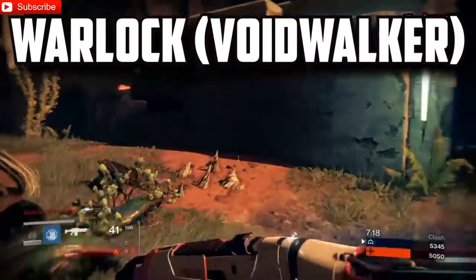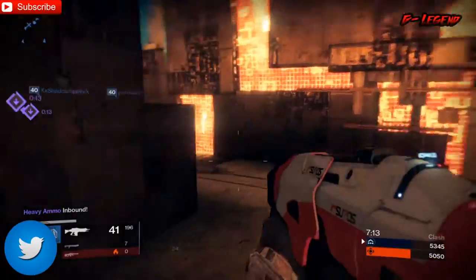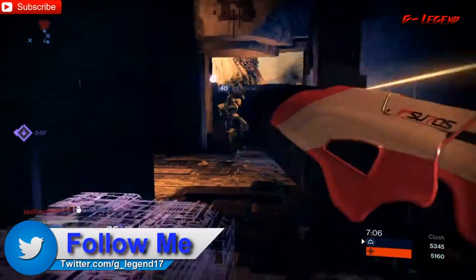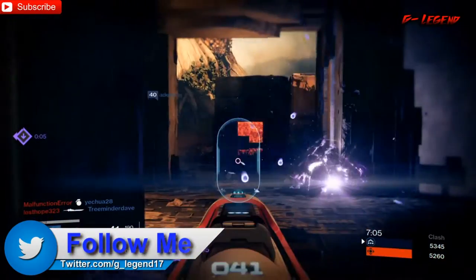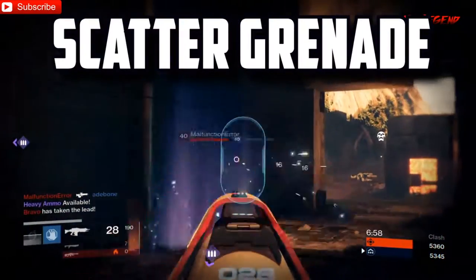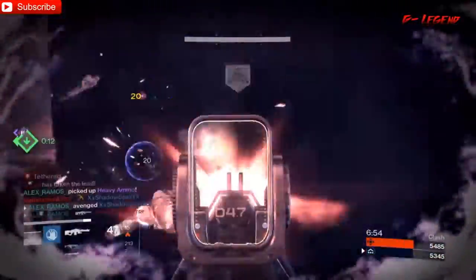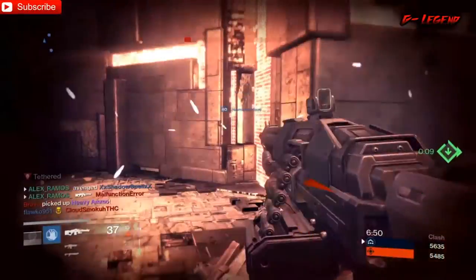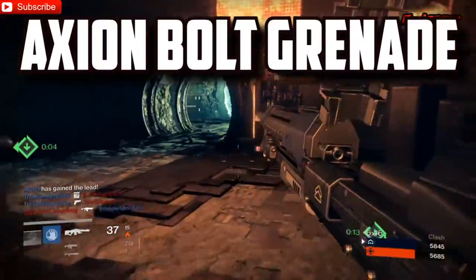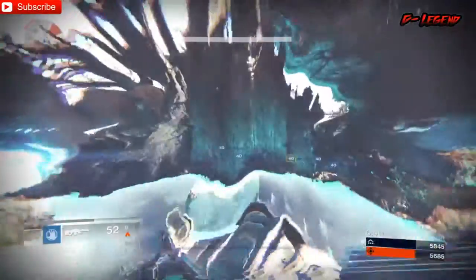Next we got Warlock Voidwalker. He gets the Vortex Grenade — this is actually one of my favorites and one I use most. It basically creates a vortex and it continuously damages enemies inside. That's basically one of the persistent grenades that falls under the persistent category we mentioned at the beginning. And then he's got the Scatter Grenade, which is actually kind of cool as well — it splits into sub-munitions and covers a large area with explosions. And then he gets the Axion Bolt, which is a seeker grenade — it launches two bolts of energy that seek nearby enemies.